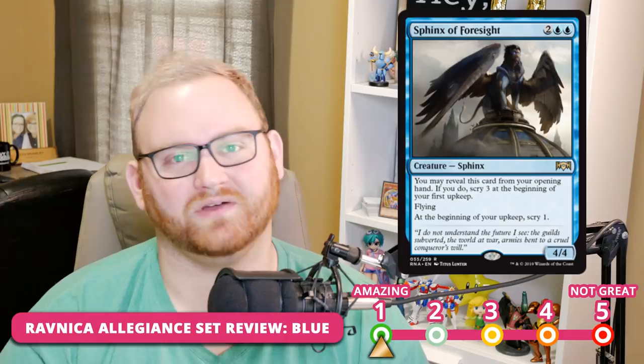Sphinx of Foresight is a 1 across the board — in Draft, Sealed, and Standard. It's a four-mana 4/4 Sphinx rare. You may reveal it from your opening hand; if you do, Scry 3 at the beginning of your first upkeep. Keep in mind it's at the beginning of your upkeep, not turn zero. Flying, and at the beginning of each upkeep after it hits the battlefield, Scry 1. Having multiples in hand in a Standard control deck is ridiculous. It's also a fine attacker in control hitting for one fifth of your opponent's life total. For Limited, a four-mana 4/4 flyer is just great by itself. This will see a ton of play and is a first-pickable card in Limited.